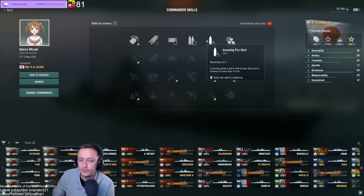Incoming fire alert, just like battleships — it's straight-up gone. Not worth it. If you're on a cruiser, you are spotted, you see people in front of you, and you should expect shells coming your way anyway. You usually see them coming.